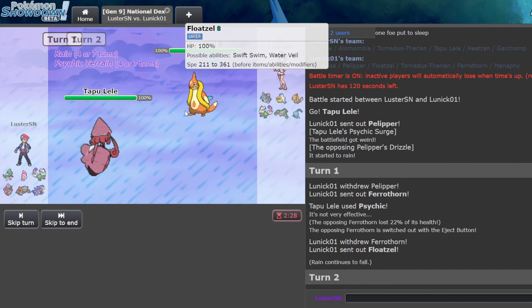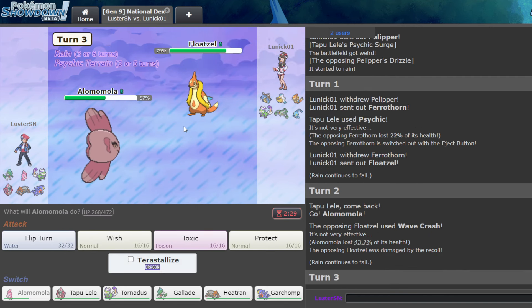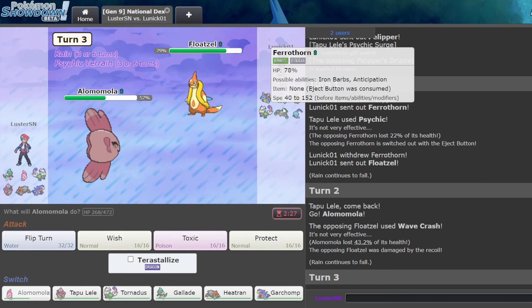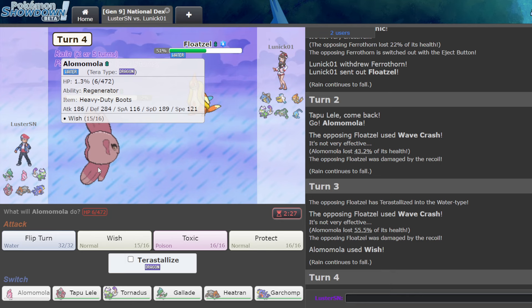Floatzel can't touch Alamomola, even with like Terra Wave Crash. Yeah, that doesn't do damage. So let's Wish Up. I could also predict their switch into Ferrothorn here. Oh, they decide to Terra right now — I don't know if that's a good idea.